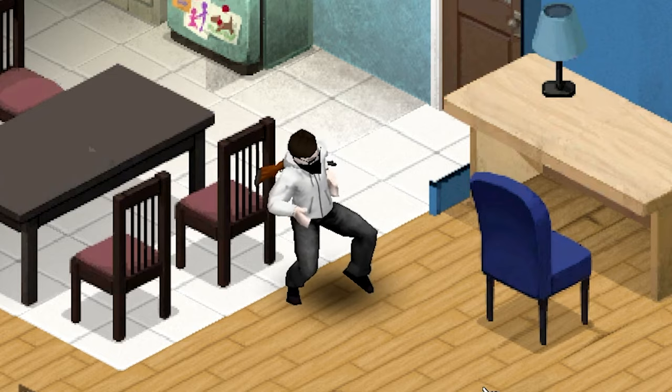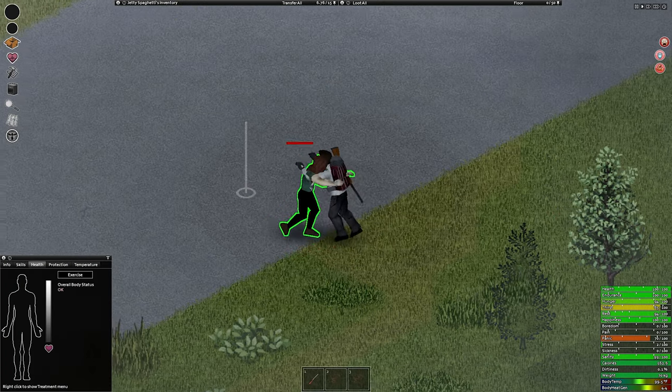There are three specific ways you can attack zombies: weapon attacks, ground attacks, and pushing or shoving them.